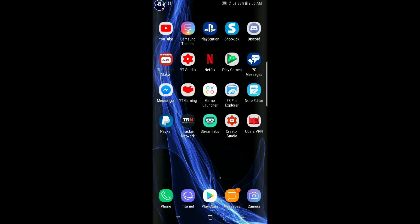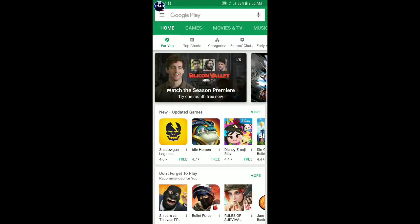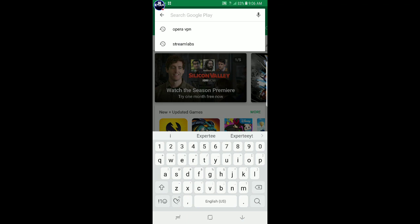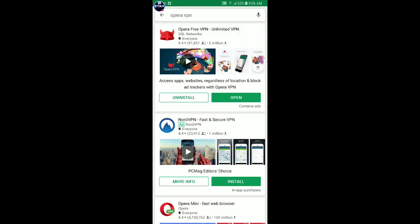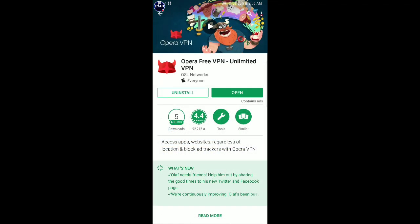Alright, what you wanna do is go to the app store or play store and download this app called Opera VPN. Download this, it works, trust me.